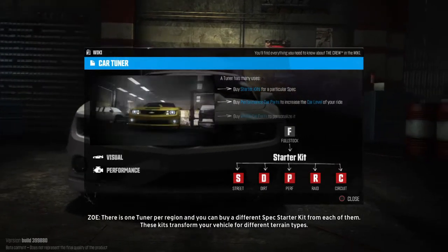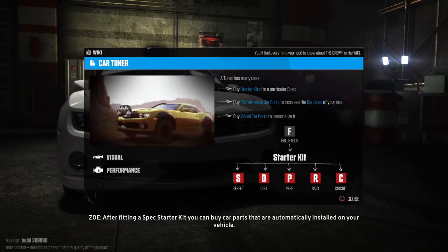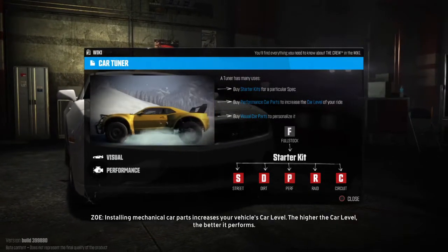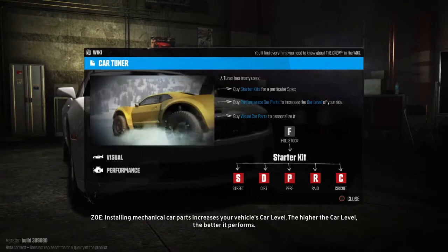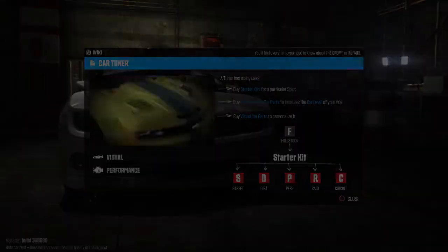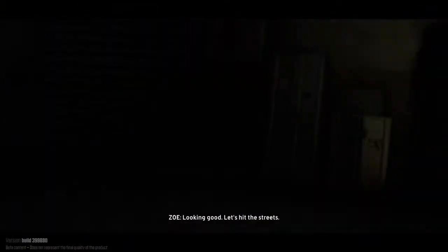There is one tuner per region, and you can buy a different spec starter kit from each of them. These kits transform your vehicle for different terrain types. After fitting a spec starter kit, you can buy car parts that are automatically installed on your vehicle. Installing mechanical car parts increases your vehicle's car level — the higher the car level, the better it performs. Looking good, let's hit the streets.